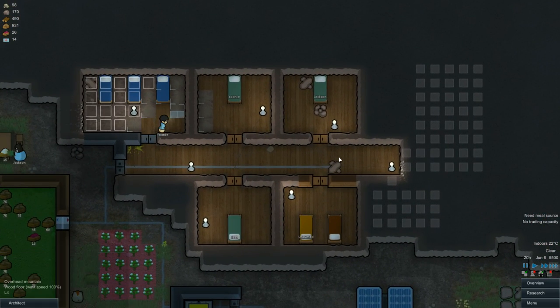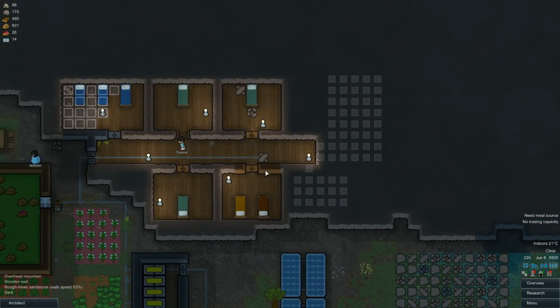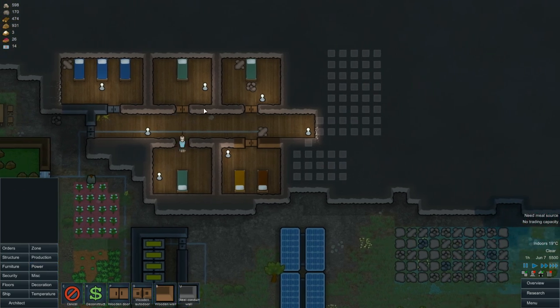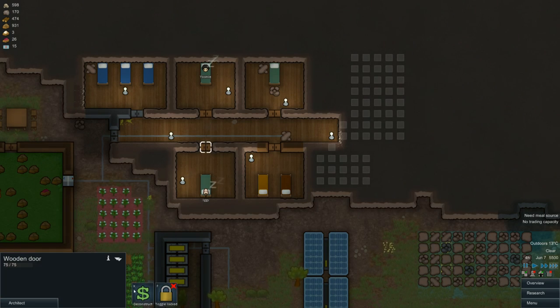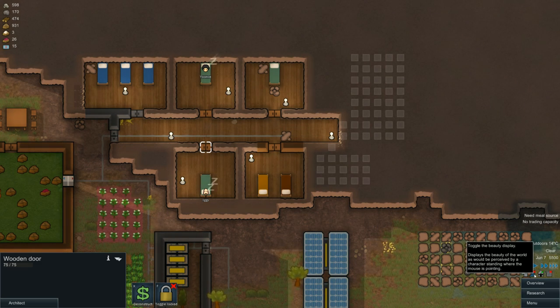Oh look at that — all the wood here. This actually should look really nice, it's quite lovely. I enjoy this. One thing we want to consider doing is building a heater — maybe one, or for the bedrooms. I don't know how much energy that would take. Deconstructing the doors would help. Let's have a look at the beauty display — it at least stops the room from looking bad.